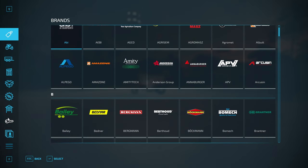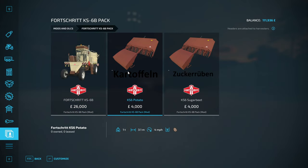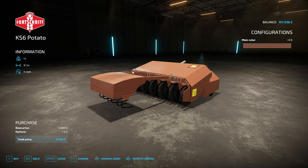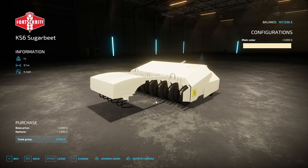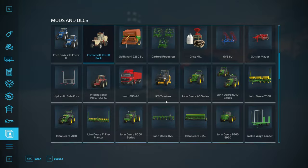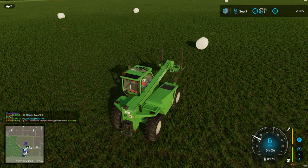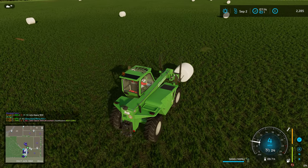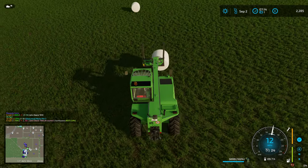I'm not going to force anyone to do root harvesting contracts because they are a bit time consuming and not everyone enjoys them, but the option is there. It also means that when my sugar beet field is ready there's a root crop harvester available, which is cool. I'm going to leave the forage wagon up at the store as well because we need to deal with all the bales left in the field.